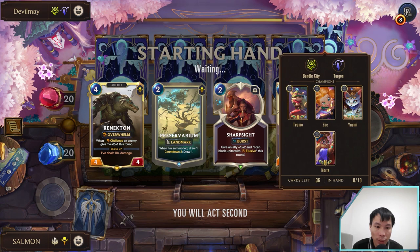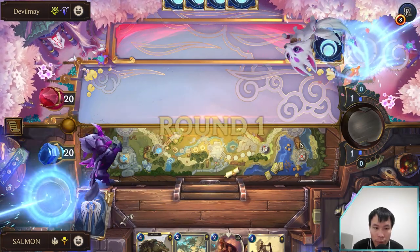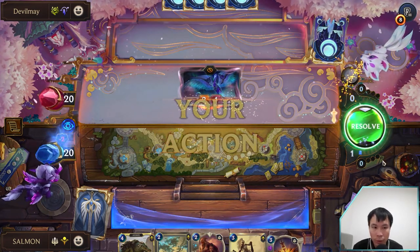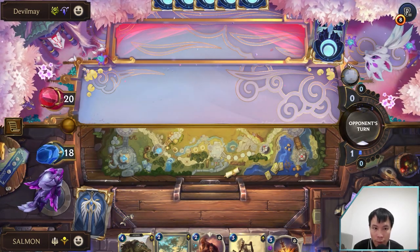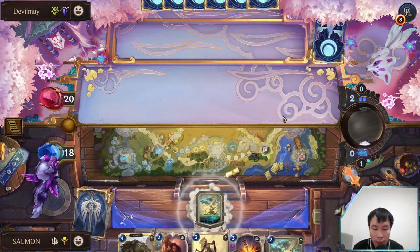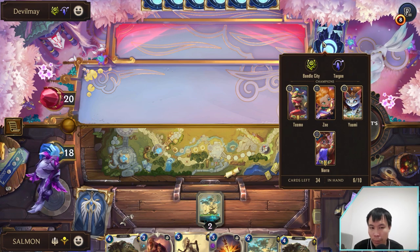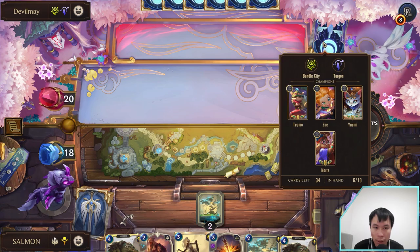I think the Subset matchup is okay because he's running some elusive champions. No one else has Elusive too, yeah. So this is the elusive deck — he runs all the elusive cards, I believe. It's small units but everything is elusive, which is problematic for us. And he runs a Targon buff spell that can buff 2 units with big stats — I forget the name.